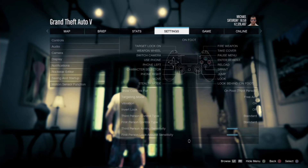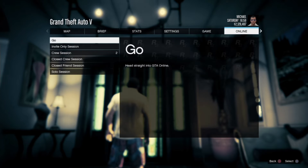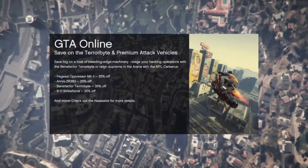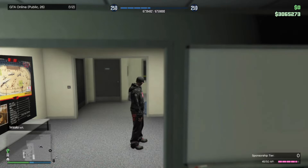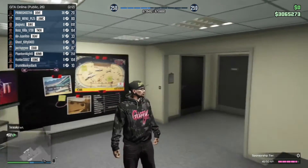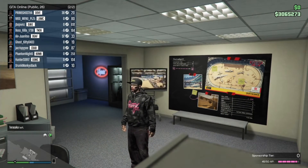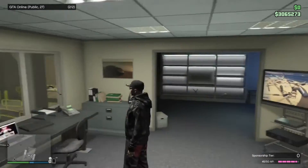We're going to exit out of the targeting mode menu and go into Online. We're going to go to Play Online and just hit Go. You want to be in a public session with a lot of people in it — more people, the better the glitch is going to be. We're back on the public session — as you guys can see, we have 26 people in this lobby.